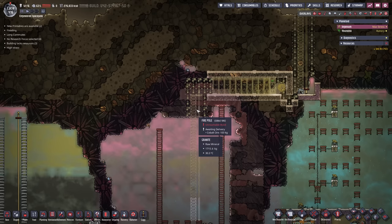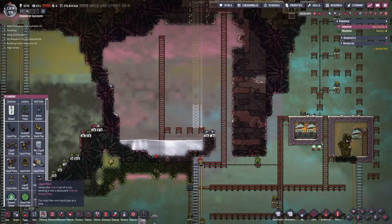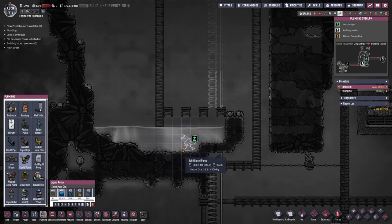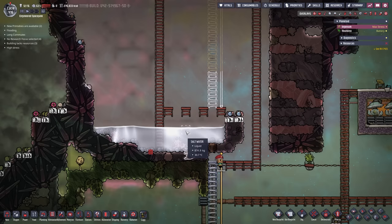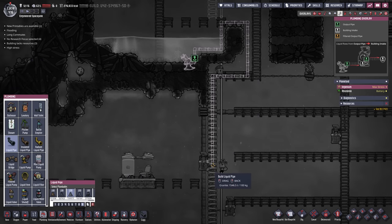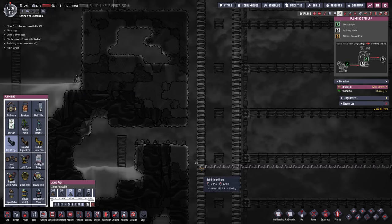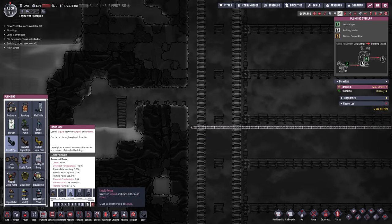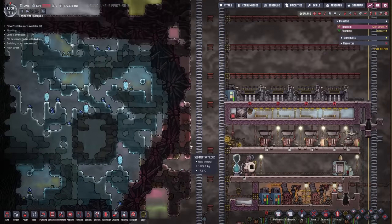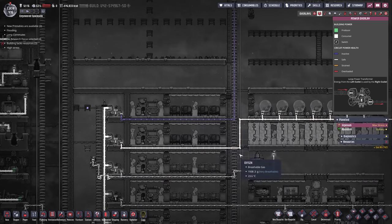Right here we are actually going to dig out all of this here as well, just so we have access to this area and the dupes can get started building up there. But down here we have salt water so we need to do something about it. We're going to grab a liquid pump made out of literally anything - it doesn't matter - and plop it right here. The temperature of this water is 30 degrees, which is perfectly fine. With a standard liquid pipe we're going to come all the way around here, through here, and drop the water right there, into our salt water basin down below.